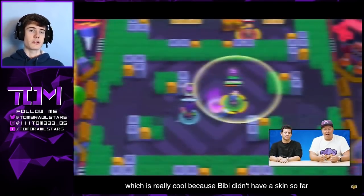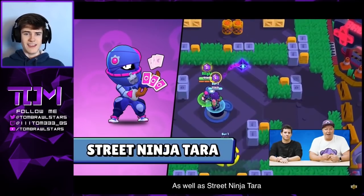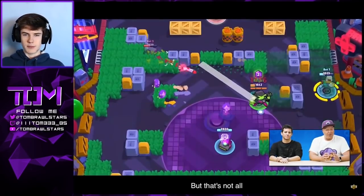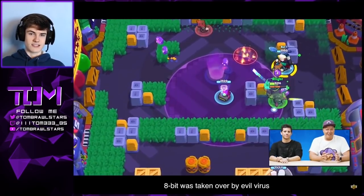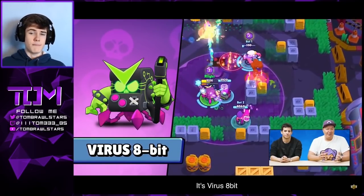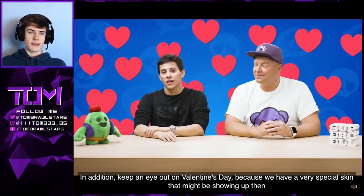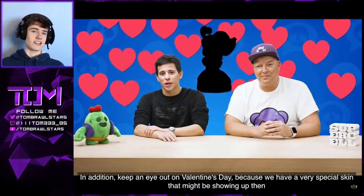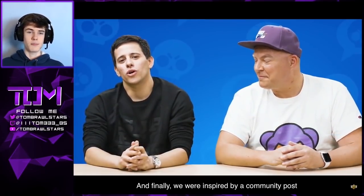The skins are themed around the arcade. The first skin is Hero BB, which looks absolutely amazing. There's also a Tara skin — Tara is my favorite brawler so I'm definitely picking that one up. This Virus 8-Bit skin looks absolutely amazing too, definitely one of the best skins ever. The next thing is a Valentine's Day skin, which looks like it's going to be Piper.